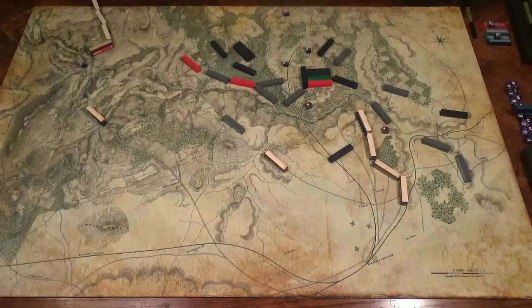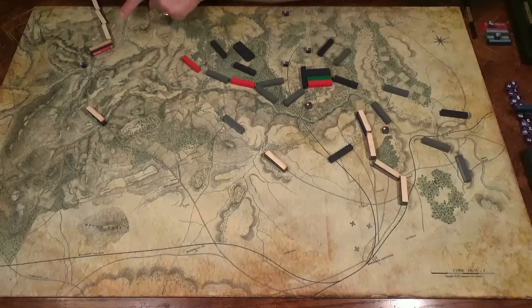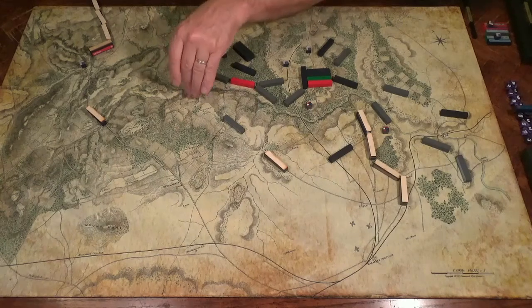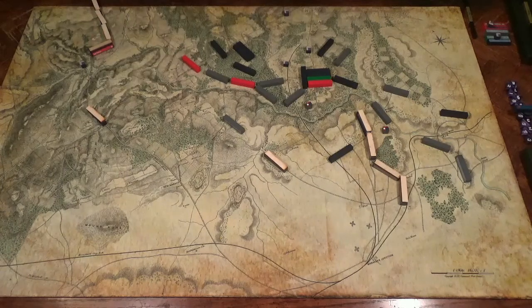Now here's something I forgot to do, but I'm keeping it in the video so you can all learn with me. Johnston's Army of the Shenandoah cannot move until the flanking force or some Union unit crosses the Bull Run. So on turn 1 they could not have moved. This unit has crossed the Bull Run, so this turn, when I draw Johnston's Chit, he will have moved.